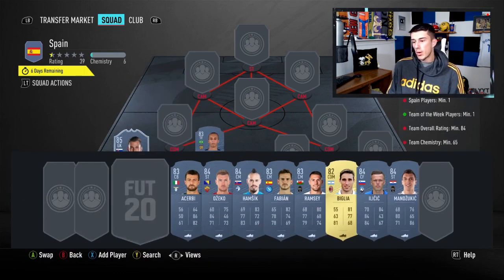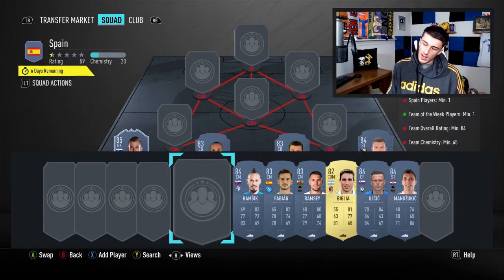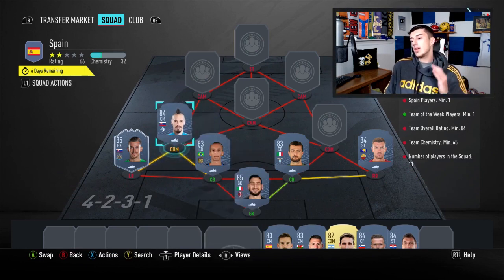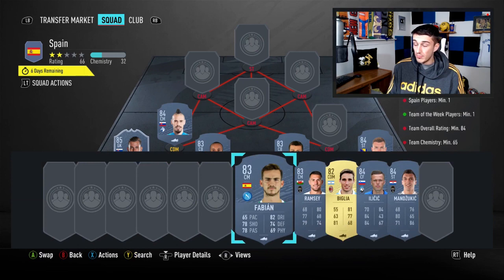We're going to slap Dubravka at left back — I very rarely use fullbacks in cheapest solutions unless you need 90-plus chemistry. Next up we've got Miranda from the Chinese league, so no chemistry link yet, but it'll link up in a second. At right center back go with Acerbi — you can also go with Romagnoli for the hyperlink but it's not needed. Then Geko at right back. At CDM we have Hamsik, the second cheapest 84 in the game. A lot of people go Hamsik and link him with Carrasco, but Carrasco as an 83 always skyrockets in price. Hamsik and Miranda is a great link when you only need 65 chemistry — they get the orange link and sit around seven chemistry and three chemistry respectively.